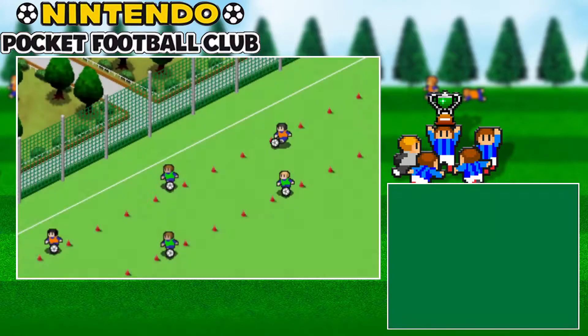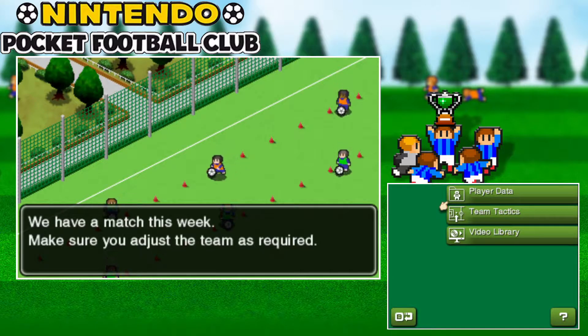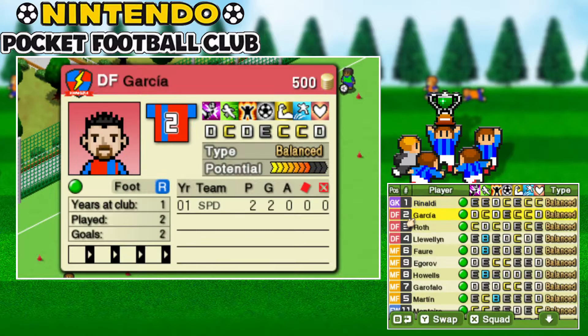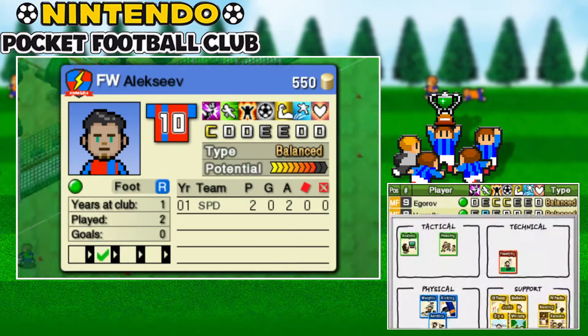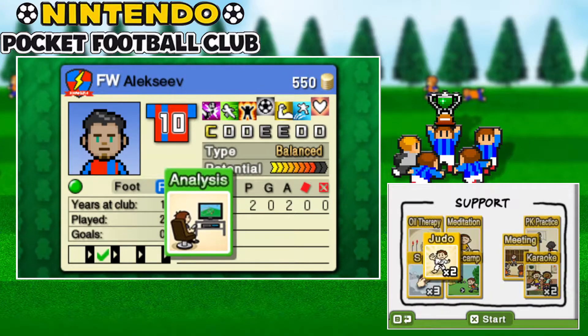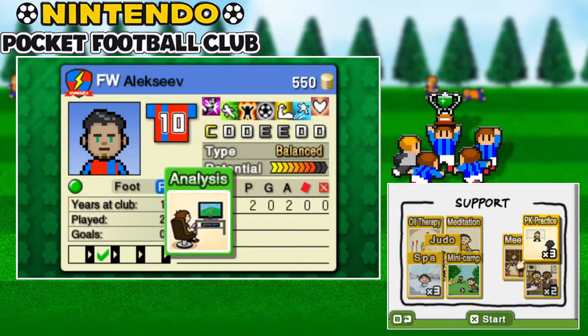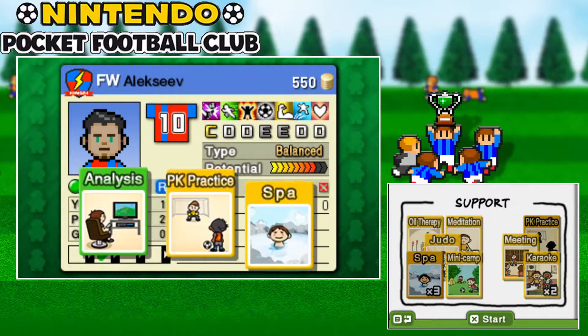Welcome back to Nintendo Pocket Football Club. We left off from the match against Shooting Stars. I'll double check whether we need anyone to train up. Let's give Alexis some sort of picking one because he was quite close to a B last time we checked. Landscape practice and let's go spar.